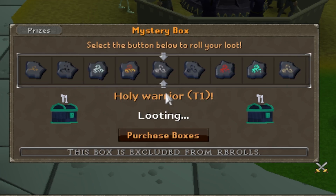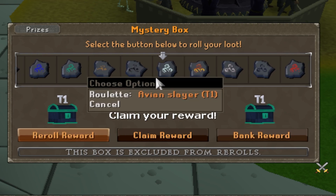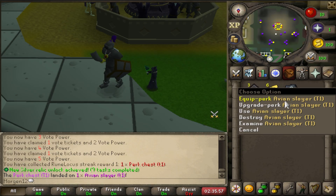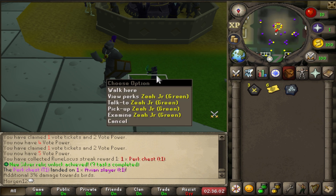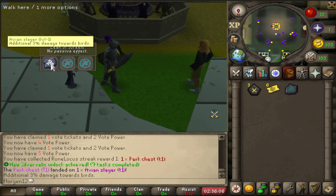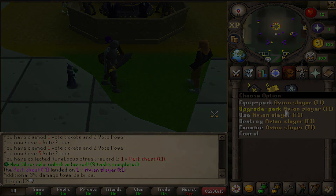So I got a perk chest tier one for voting. Let's open it now. Oh my god — I got a roll for... wait, what's this? That looks good. So this gives me Avian Slayer — additional 3% damage towards birds. That's specific! Now I can equip that and it will replace my current perk on the pet. I'll need tier 2 and tier 3 to unlock the other slots.